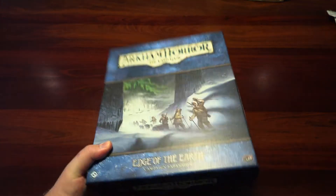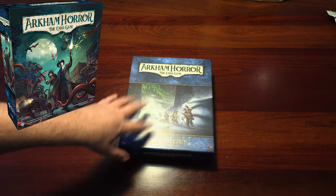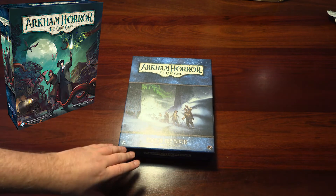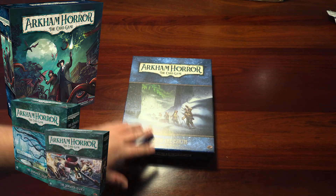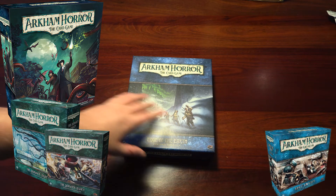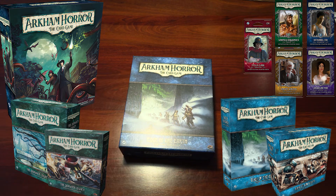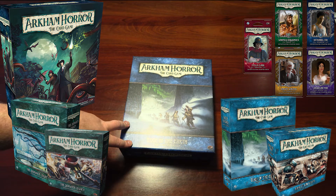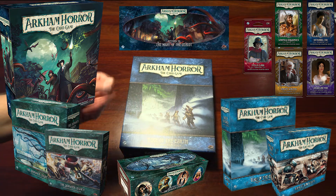I'm not going to buy any more Arkham for a while — gives me a pretty decent collection. So I've got Arkham second edition base set, the Dunwich Horror cards and quests, the Edge of the Earth cards and quests, plus all the starter decks, and I've got the Knights of the Zealot and the Dunwich Horror Nightmare Packs. So that's a pretty decent collection to get started with.